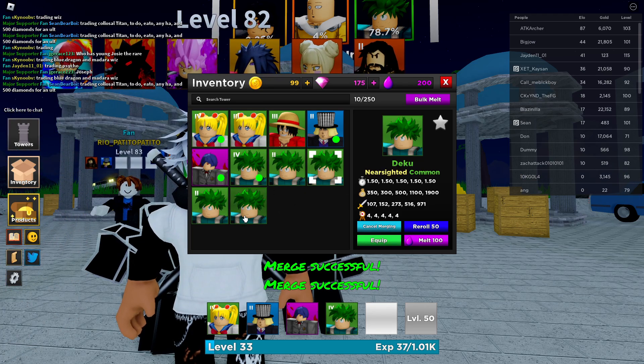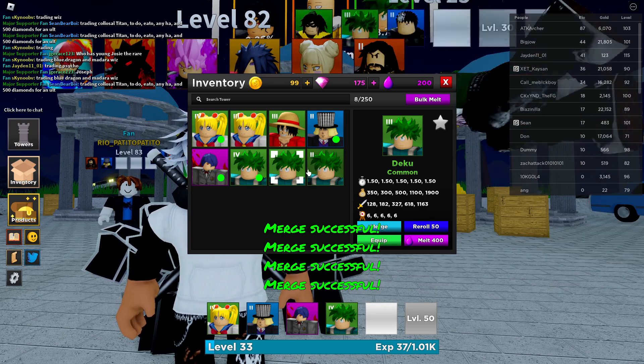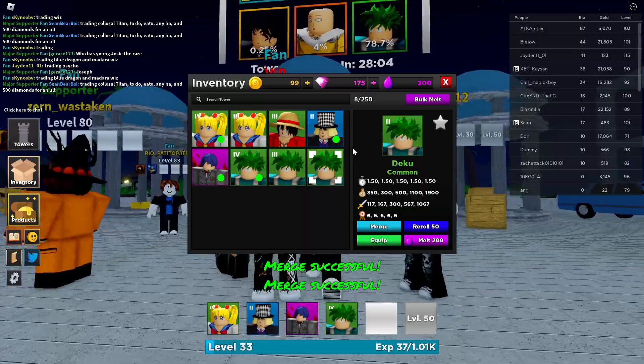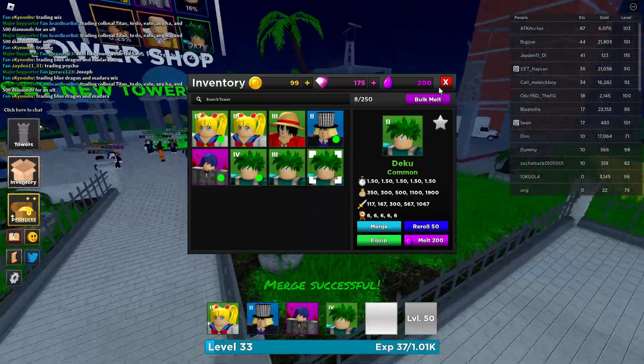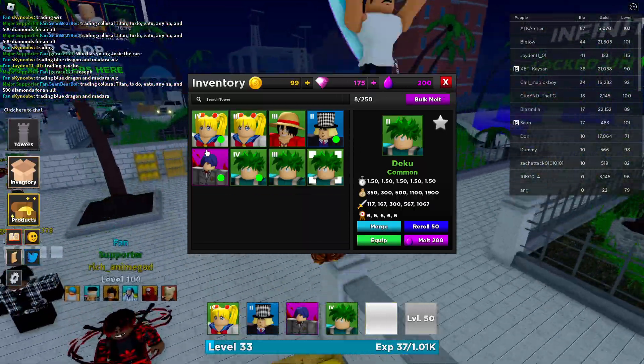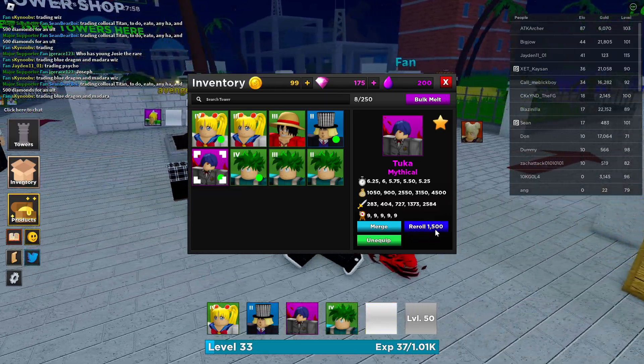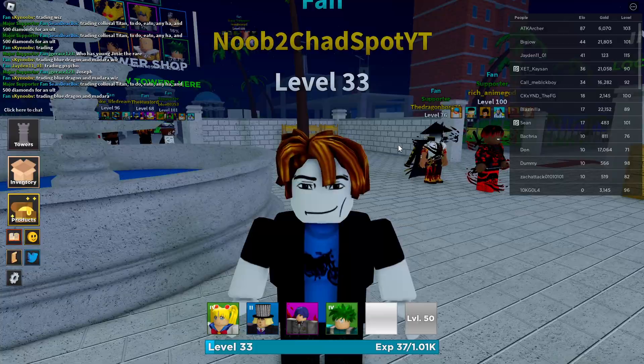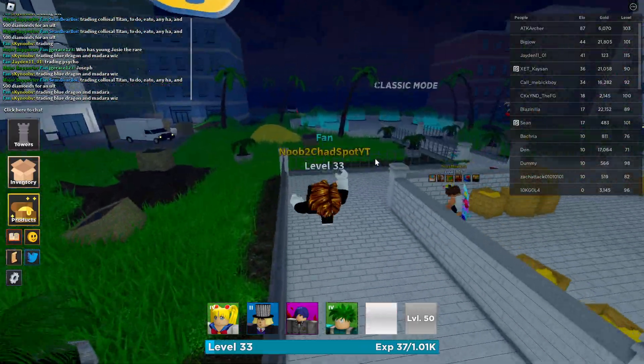We don't want Nearsighted — that's bad. We got a prestige 4, prestige 3, and prestige 2 Deku — not bad at all. We're almost at prestige 5. It costs 1500 to spin on the other banner though, and I don't know if that's going to happen.